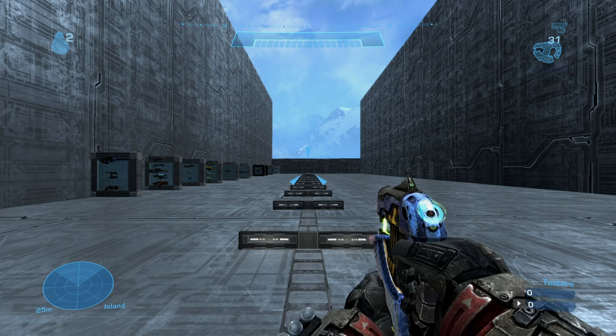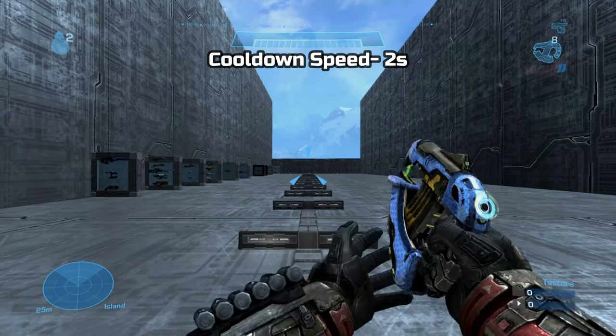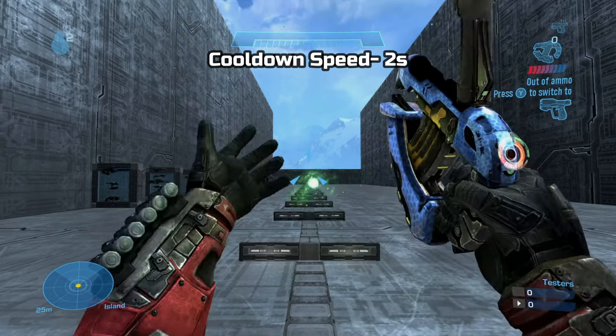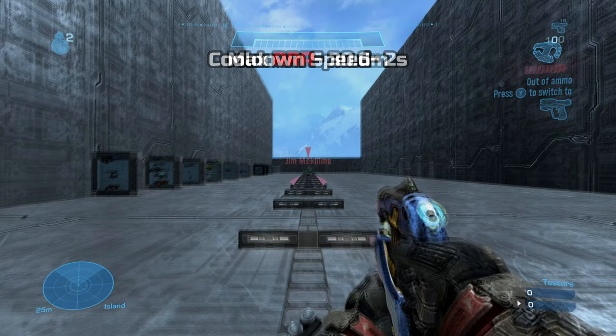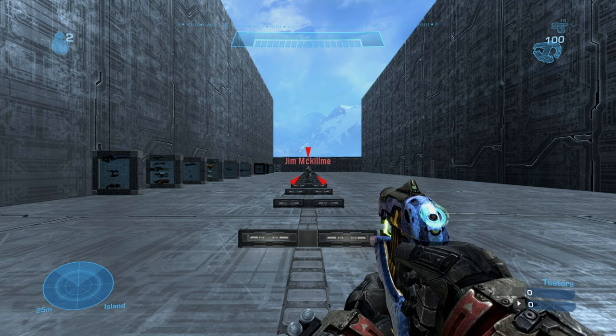The cooldown speed was around 2 seconds, and that goes for both the standard shot and the overcharged shot. Max effective range I got was about 30.6 meters. The damage output of this gun is 3 shots to break shields and 7 more shots to health, totaling a 10-shot kill. Although I have to admit, killing with this weapon is not recommended, for two reasons: one, there is a slight bit of spread when rapid firing this weapon, and two, the projectiles travel way too slow.